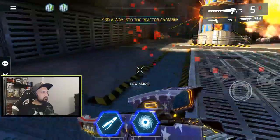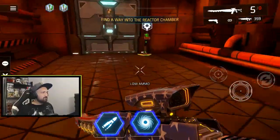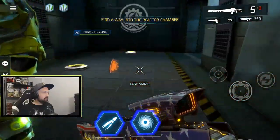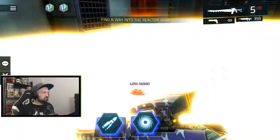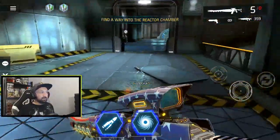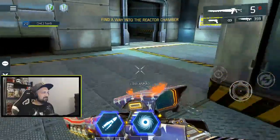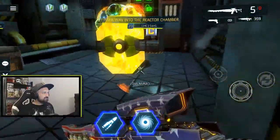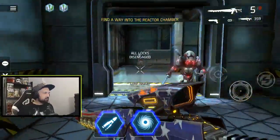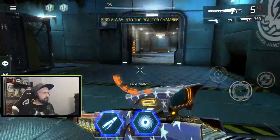Let's go old school speed running style — hug the left wall, straight to the switch. Untouched, so far so good. Back to back, 125 HP, no damage taken. Now the real test is the crusher — he decides if I'm gonna pass. We did it! Got hit in the back, down to 106 HP, but we did it guys.